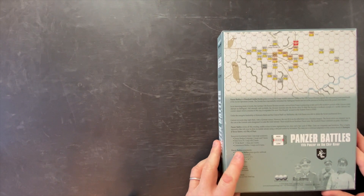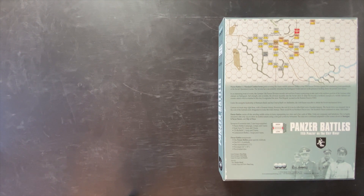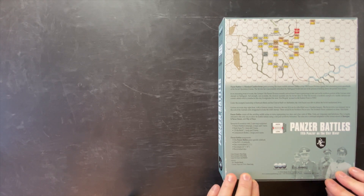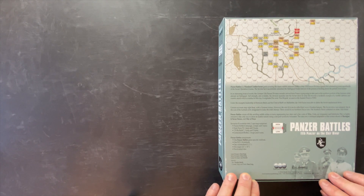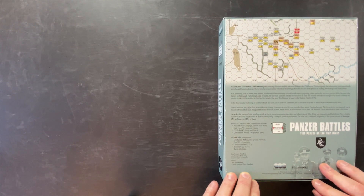Let's give a little backdrop of what conflict this game is trying to simulate. This is covering the classic mobile defense battles of the 11th Panzer Division against the culminating-point spearheads of Soviet Operation Uranus. The Soviets have successfully entombed the Stalingrad pocket. In an interesting twist of events, the 11th Panzer Division recently arrived from France and is preparing to take part in the northern portion of the German relief attempt on Stalingrad. Full strength and available, this division launches into the Soviet drive in what has become a textbook example of mobile defense and counterattack.